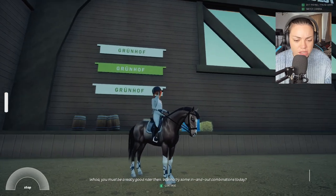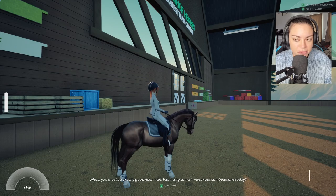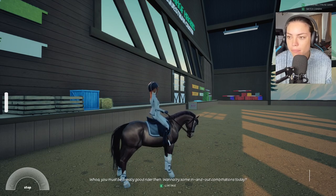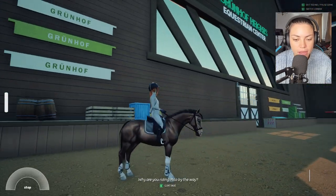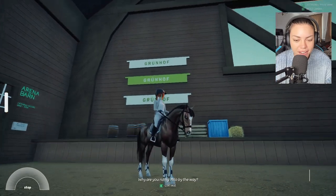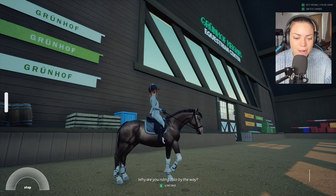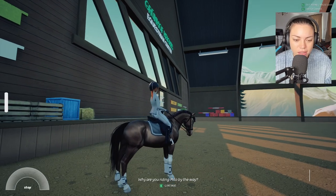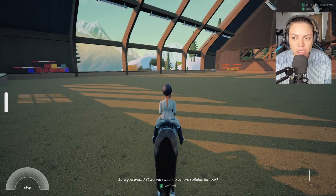I love this horse, it's so pretty. Want to try some in and out combinations today. Why are you riding Milo, by the way? Is this Milo? Hi Milo, he's gorgeous. I actually really like the look of the horse. When I've seen other people play this, I wasn't sure about the back end of the tail and the butt, but it's cute. It's a nice sort of indie look, you know?